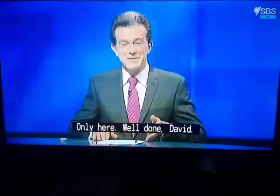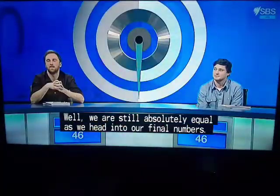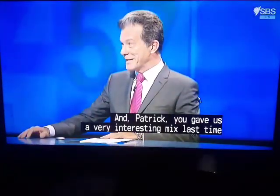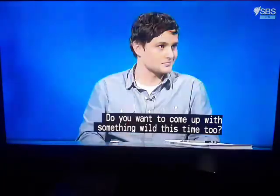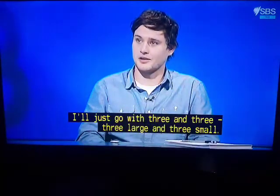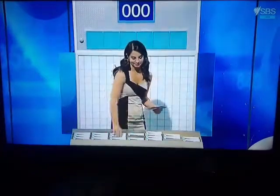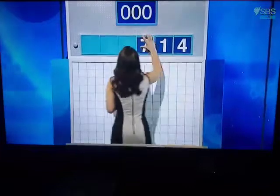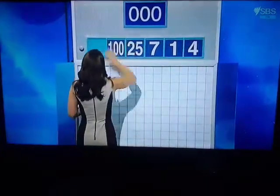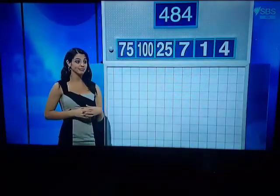Well done David, but good scores from Sean and Patrick — six each. We are still absolutely equal as we head into our final numbers. Patrick gave us a very interesting mix last time with four bigs and two smalls. Do you want to go wild this time too? I'll just go with three and three — three large and three small. Starting with the smalls: 4, 1, 7, and the three large: 25, 75, 175. The target number is 484.